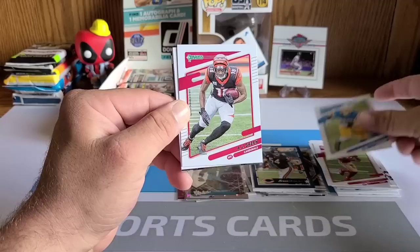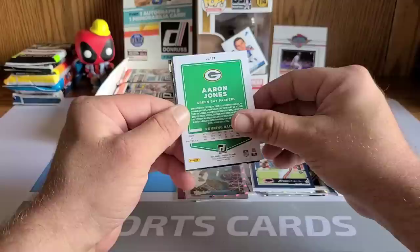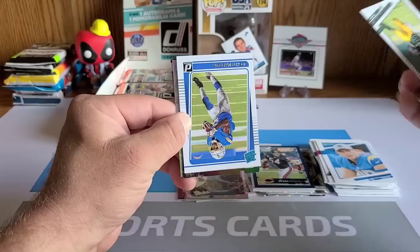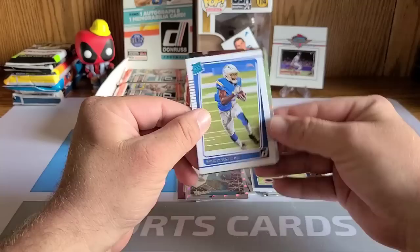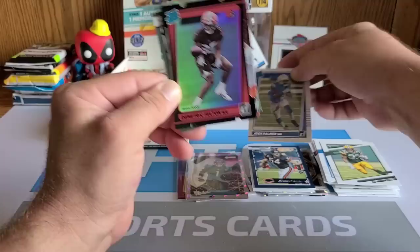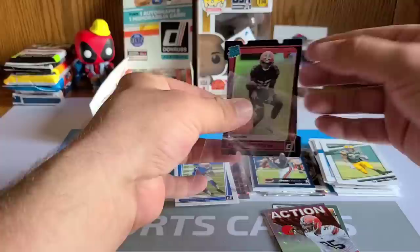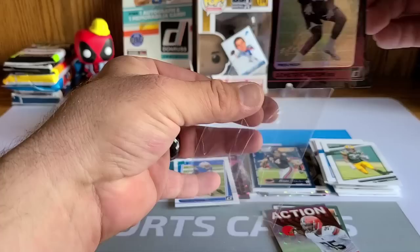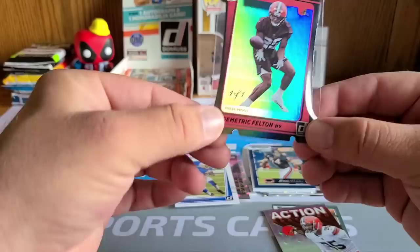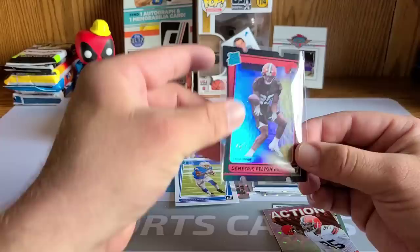Tim Patrick, Brandon Aiyuk, Joey Bosa, AJ Green. Backwards Justin Herbert — pretty cool looking card. Aaron Jones, and our next card is a rated rookie of Josh Palmer. We'll take it. Our die cut is a rated rookie die cut from the Cleveland Browns — Dimitric Felton, one of one! What?! Are you serious?! Let's go! I've never pulled a one-of-one before! Oh my goodness — and it's a die cut! Gotta be careful with this one.